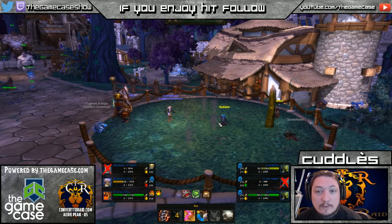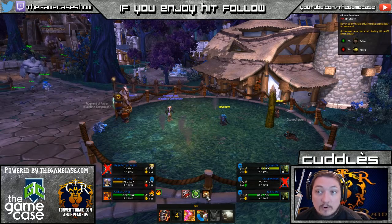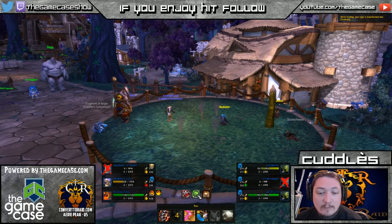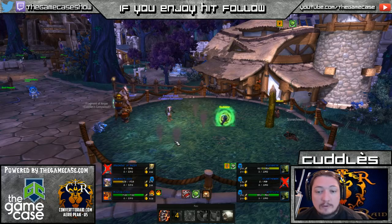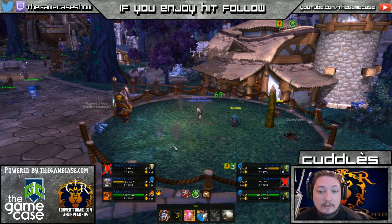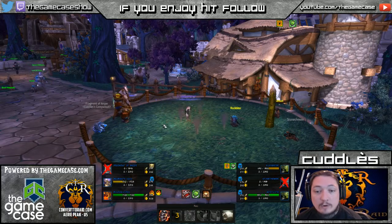Rockbiter comes back up — he's still got a thousand health, so he is not to be ignored. Since he has the Burrow ability, he's either going to throw up Nature's Ward or Burrow. The good thing is Burrow is a two-round ability so I can hit him on the way down. Nice little crit there. I'm willing to bet he's going to Burrow next — and yep, there we go.